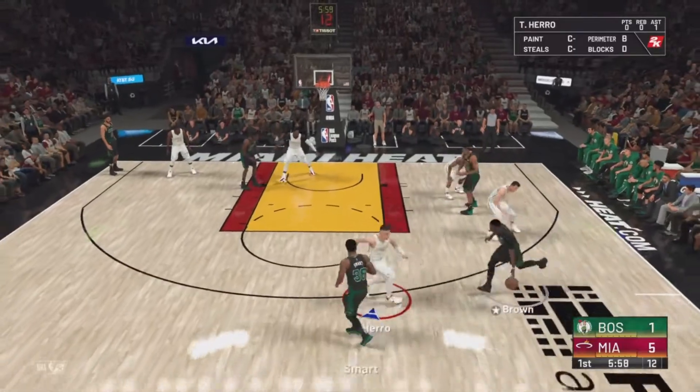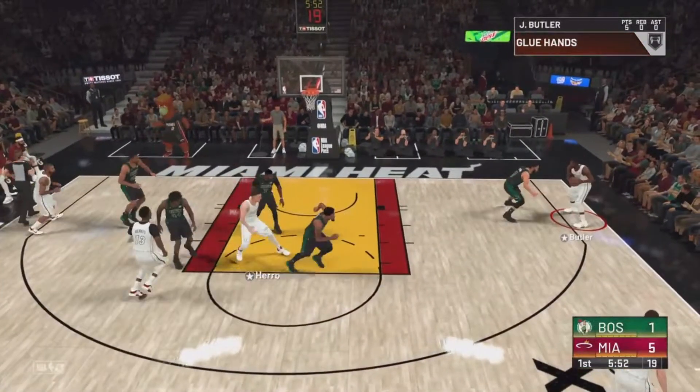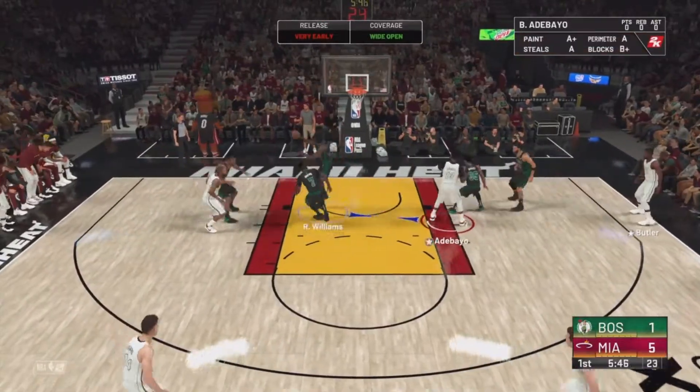Hero against Smart. Stolen by Hero. Fast break Miami. Butler against Tatum from deep — Butler can't get it to go.